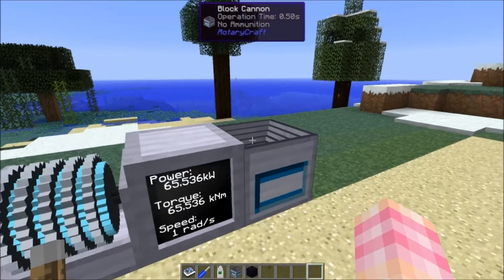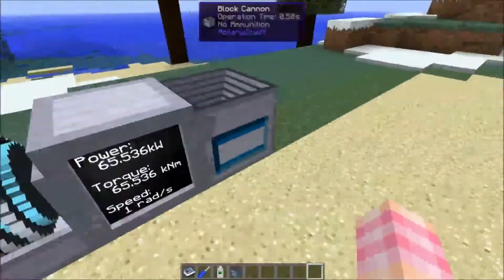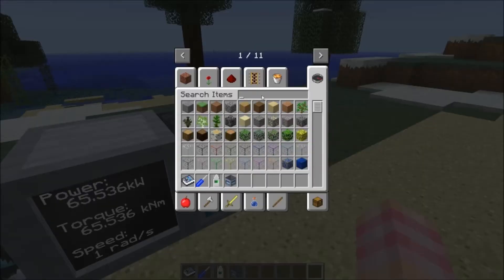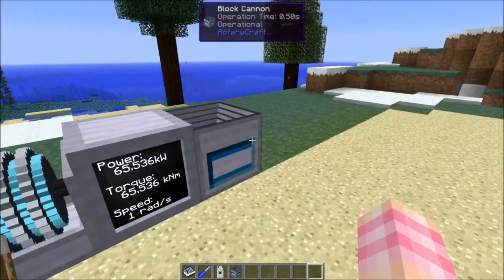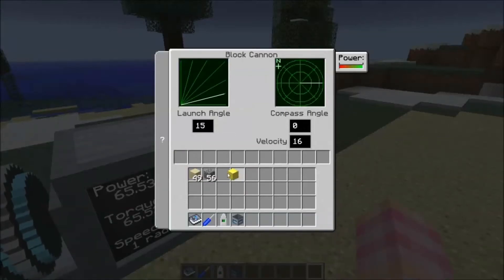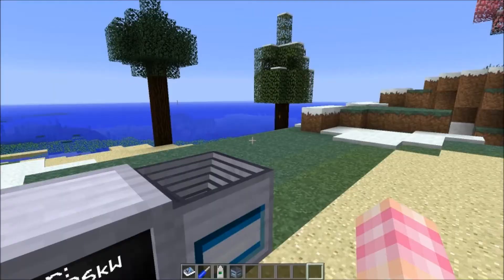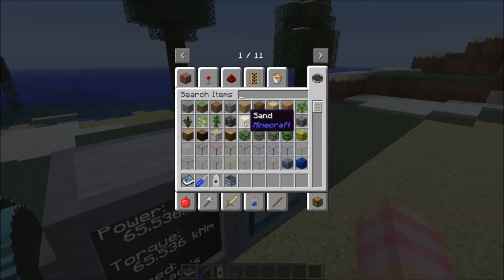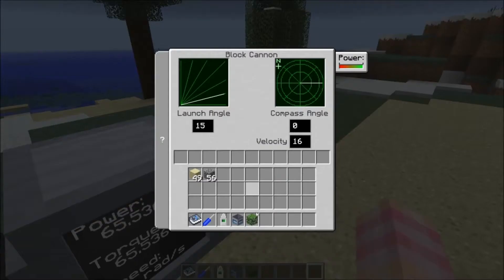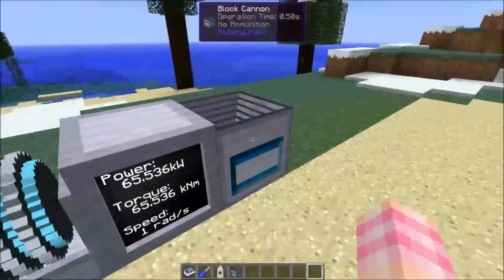It requires more torque to fire heavier materials. I'm giving it quite a lot of torque so it can fire pretty much anything — though it can't fire a block of gold, it's just too heavy. I don't know the mass values of these blocks; I don't have access to a table or anything. I thought maybe sand or leaves would be the lightest — yep, you can fire leaves, so leaves are probably pretty light.